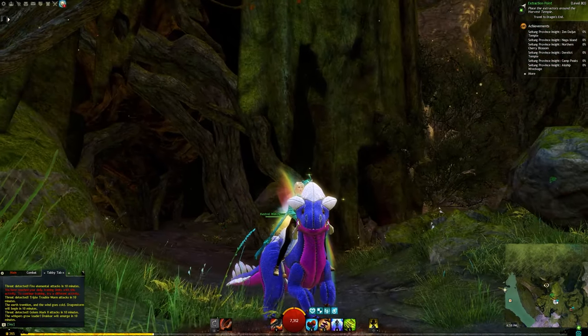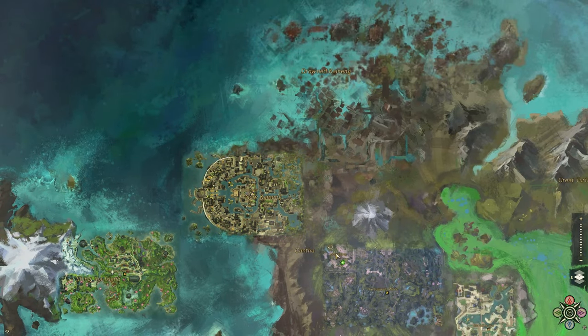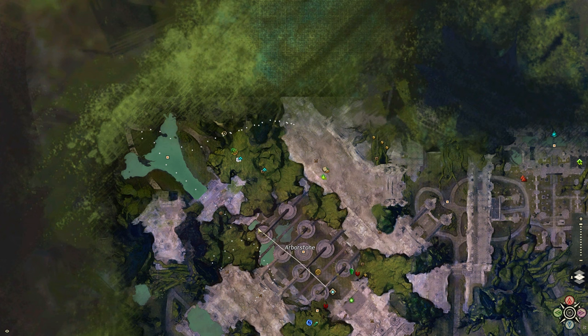Hello everyone! Today I'm going to go over the Club Kanak Point of Interest. We're in the Arbor Stone map, taking the only waypoint and heading to the very very back.